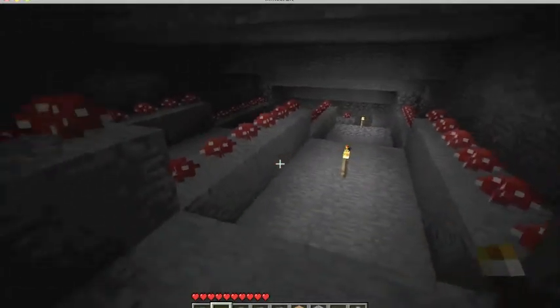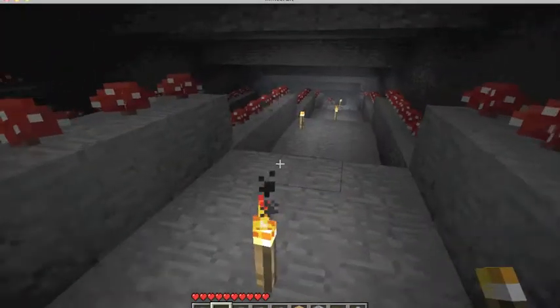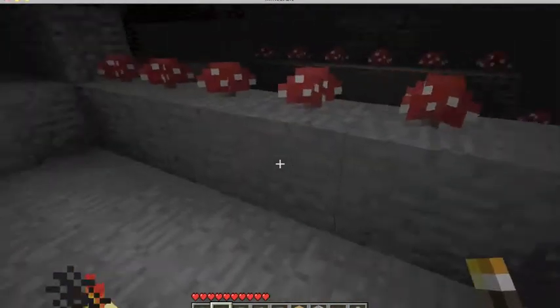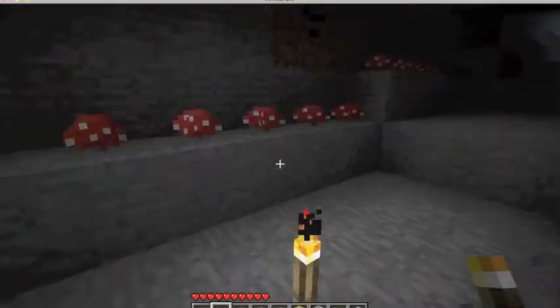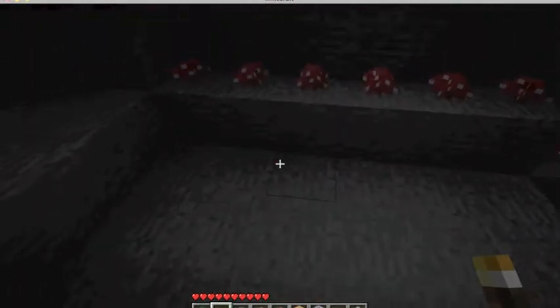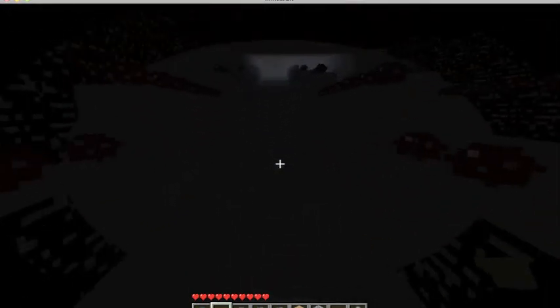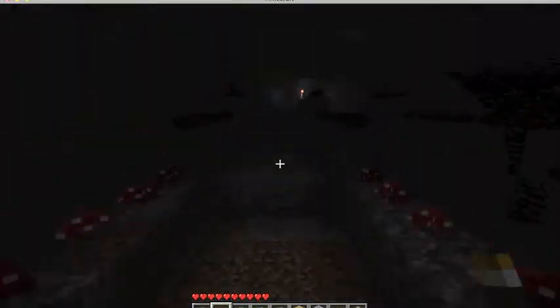Here's the spawning room right here. All of these mushrooms are on ledges, and then they spread down here and down there where they are collected. Up there there's three things — one is open, two are the pistons, and one is open.